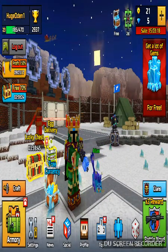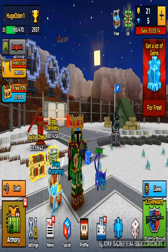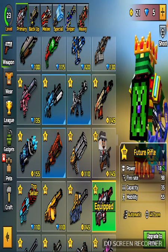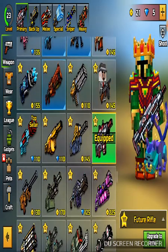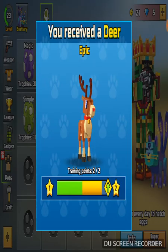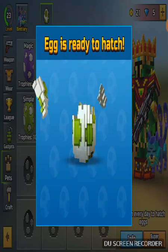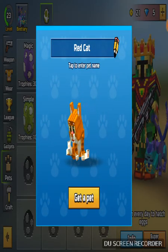Gonna get the egg. Got a simple egg. I'm gonna hatch my pets. My pet's name is Atlas. This is one of my eggs, it's about to hatch — and it's an epic. And it's my deer. Well, that's fun. And this egg is after a red hatch.